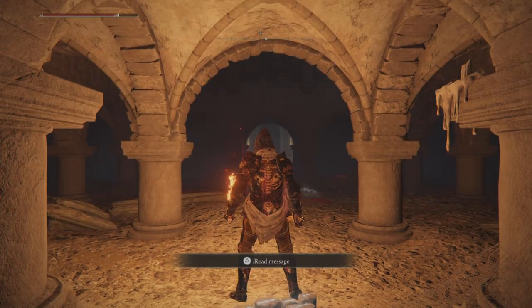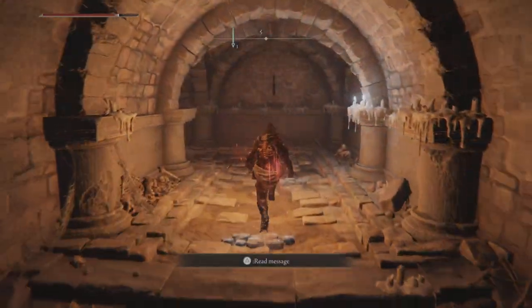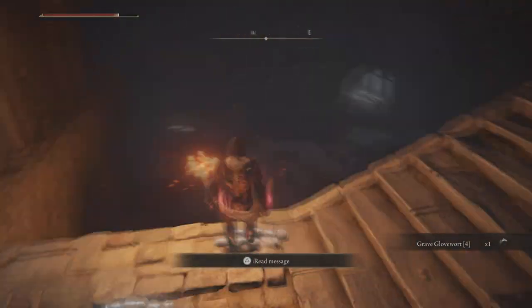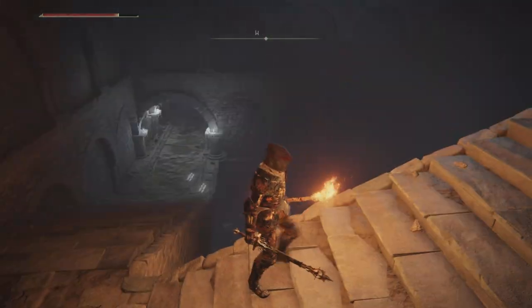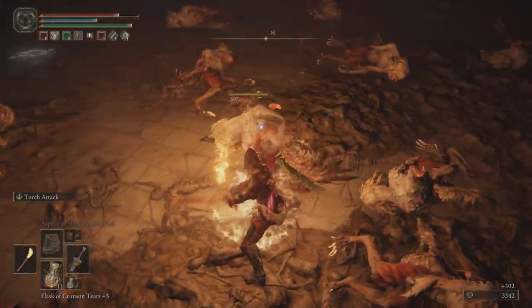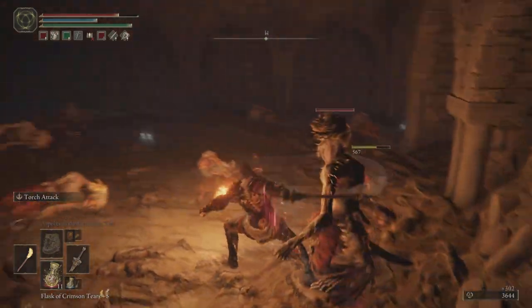Through that big door over there we'll be meeting the boss dual fight in a moment, but back up this stairwell and down to the left, we're first going to pull that lever. Pick up all the Grave Glovewort in this area — you may as well, to upgrade your ashes, because you're going to get two pretty cool ashes from this catacombs. Drop down here; there are going to be a lot of sleeping guys — use the auto-lock feature to figure out who's sleeping and who's dead, take them out one by one, they're not all going to jump up at the same time.